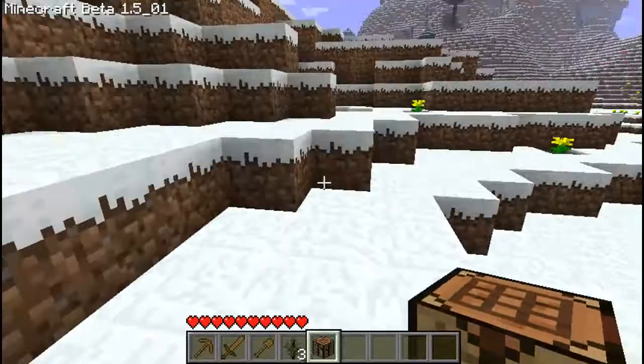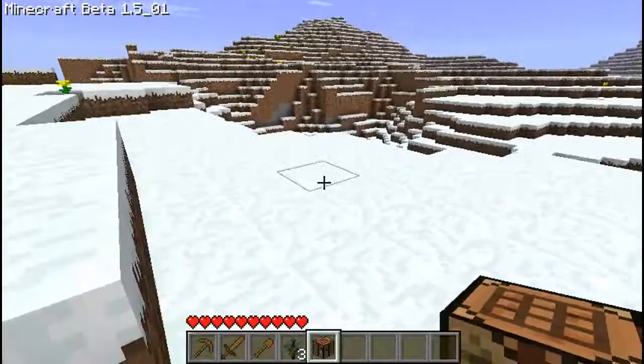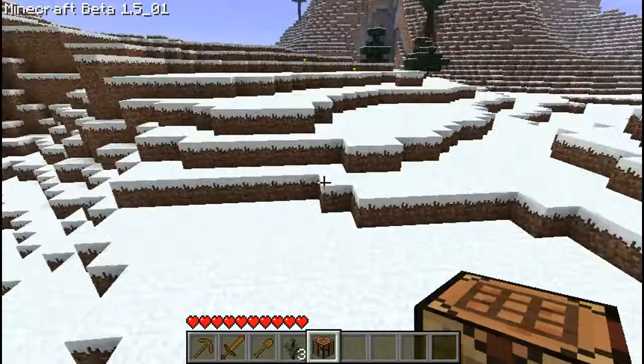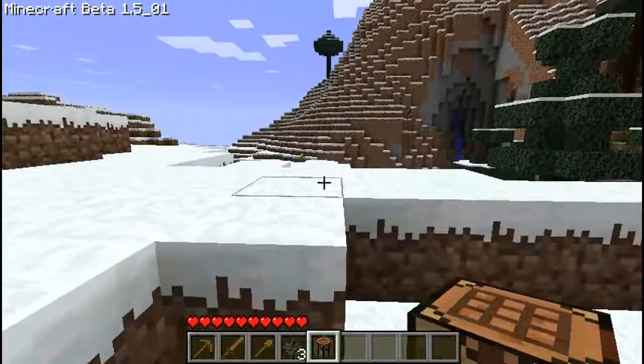Now we're going to look for a source of coal. We need coal to pretty much make torches. Torches are pretty much our only useful source of light in the game, at least in these early stages. You can normally find coal on cliff sides or in caves. Coal pretty much just looks like that gray stone with little black splotches all over it. So we're just going to see if we can find some coal here quickly, and as soon as we can find coal, we'll be able to make a shelter for the night.